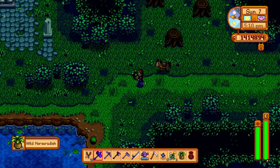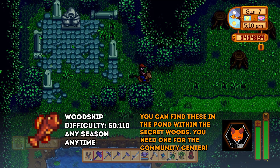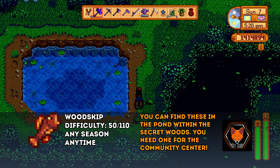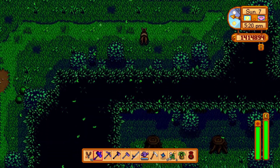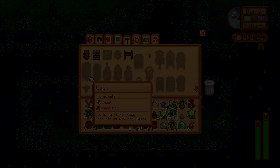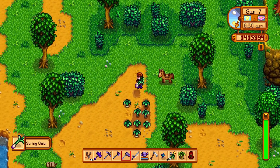Beyond their use as bundle items, the morel is needed to make a life elixir, which is a pretty good healing item. The common mushroom and morel together are used to make fried mushrooms — George's other favorite gift. This makes spring a great time to build friendship with George, since both of his favorites are available.